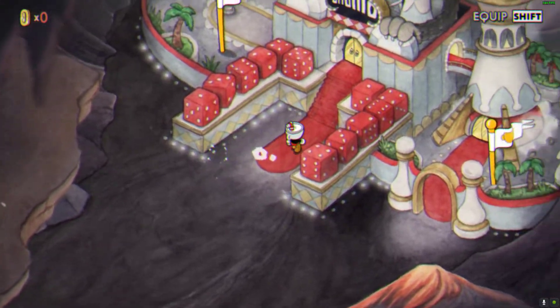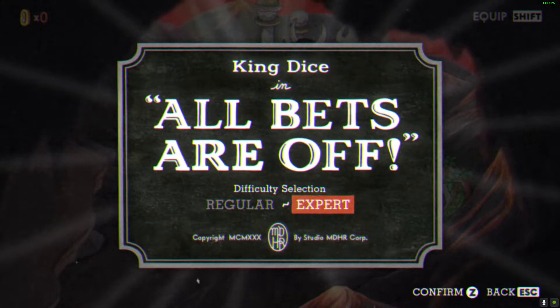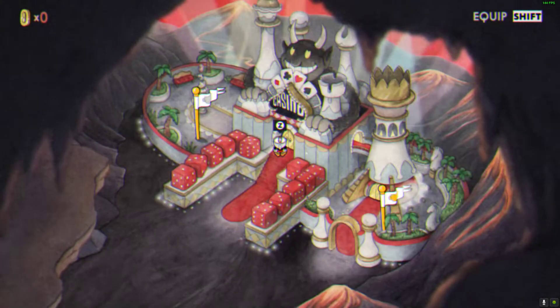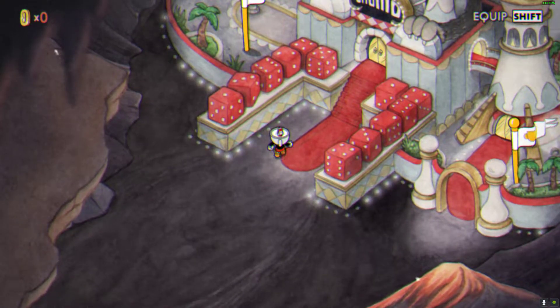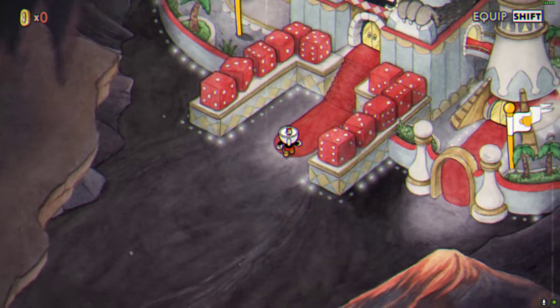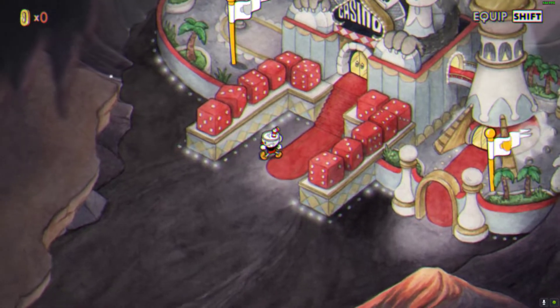To get S rank, you have to select the boss and select the difficulty Expert. After that, you have to defeat a boss without losing HP and getting 6 Super Meters and use at least 3 Super Meters.